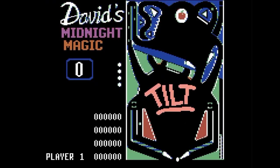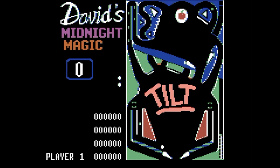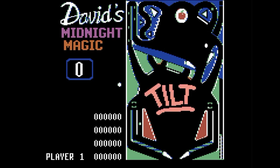Here's a perennial favorite — it's David's Midnight Magic, although I couldn't quite figure out how to move the other flipper. I'm sure it's a key press on the keyboard somewhere that I missed. I used to play this on the Atari 2600 quite a bit — it has a pretty decent version. But this version looks just like the Atari 8-bit version, which I would have played back in the day.